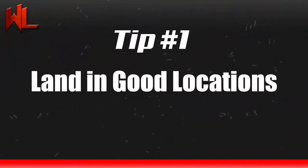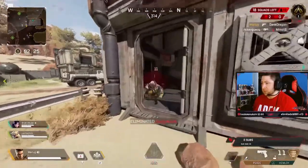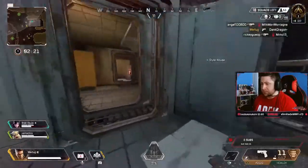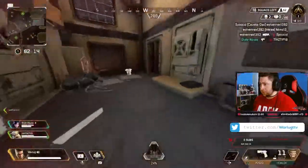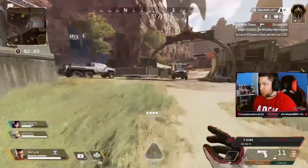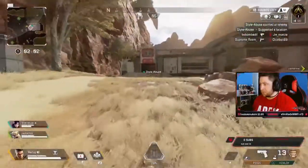Tip number one is land in a good location. Everyone has a location that they like to land at, but in ranked you got to be a little more strategic. In the dropship, make sure to look around, see where players are landing, and then pick a familiar location where you know the loot is going to be good and no one is going there, or maybe one other team. RNG is going to play a factor no matter what, but knowing where each spot has good loot will help your team out and put you in a good spot for the rest of the game.